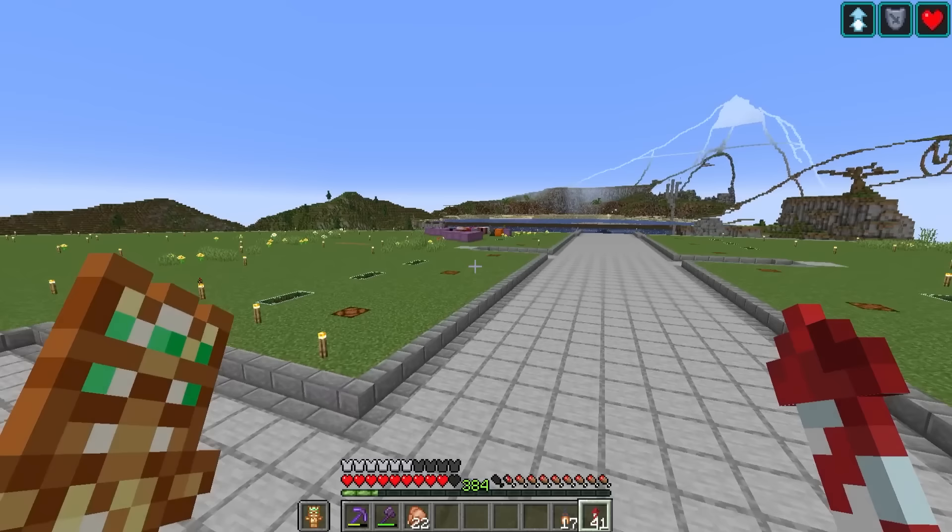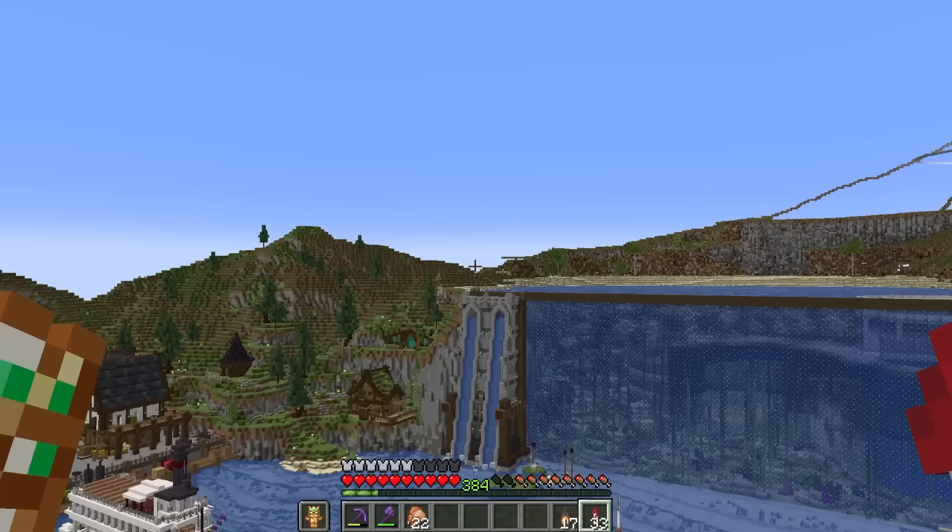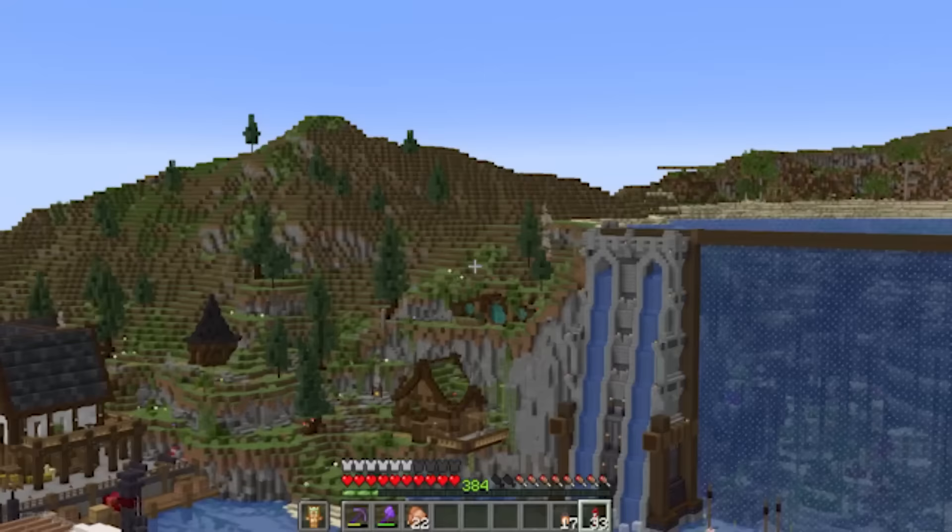First, we need to find the perfect spot for this thing. I want the greenhouse to be huge, so I'm not sure anywhere in this main city is going to work. I think a cool spot would be beyond the mountains over there by Salacia Beach, so the first thing we need to do is create a path going up the mountain. For that, we're going to need some moss. This little factory should give us everything we need.